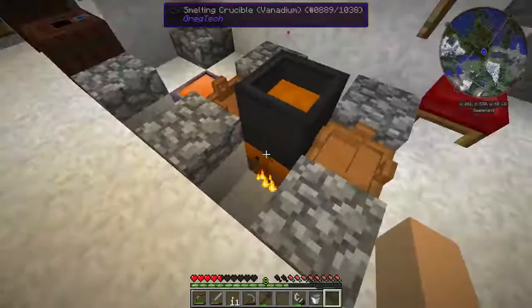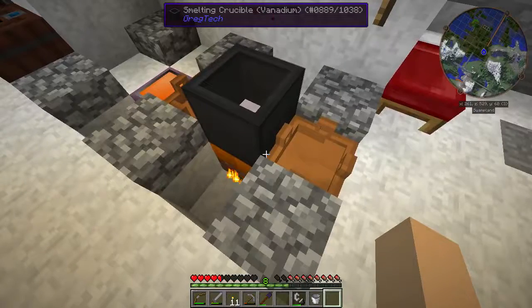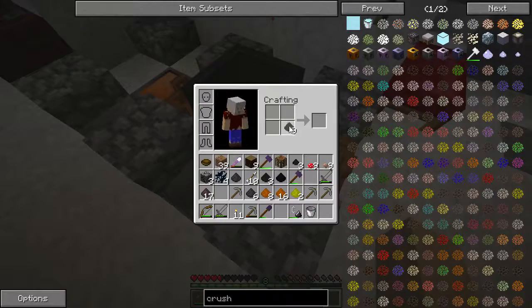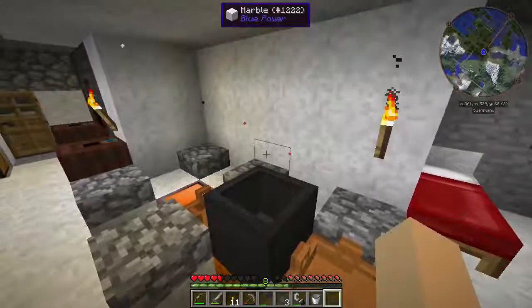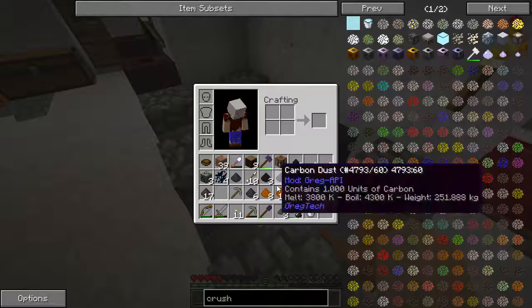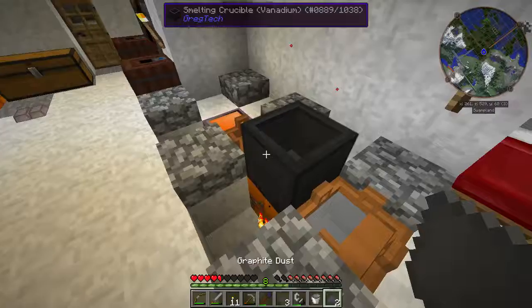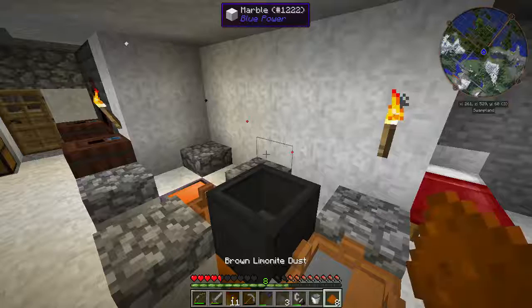And then we can put together a sifting table in the next one. Okay, we're now down to iron, and we need to throw in just one part of this — that should make us steel. And there we go — our first steel ingot. Now I'm going to sit here and do that again a whole bunch, and get a whole bunch of steel made up.